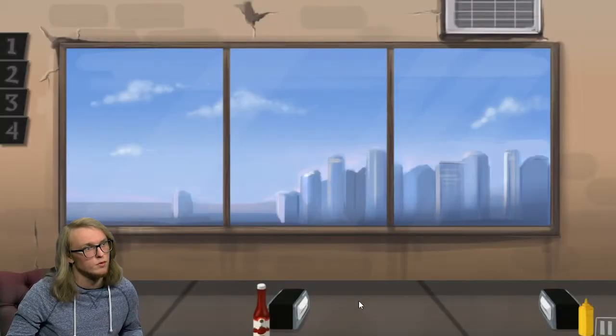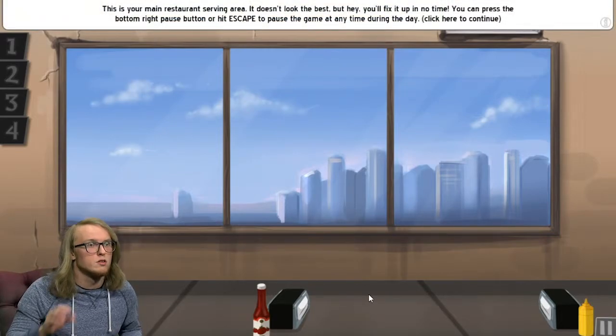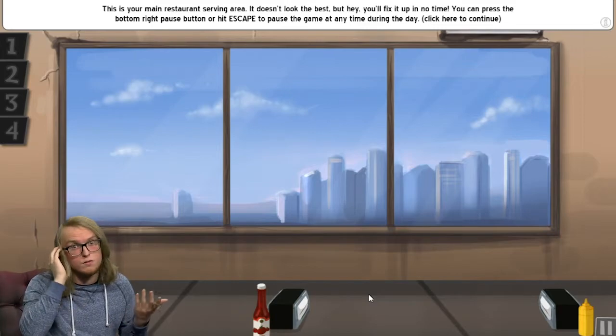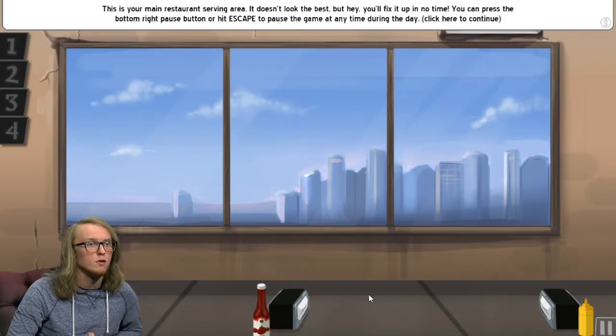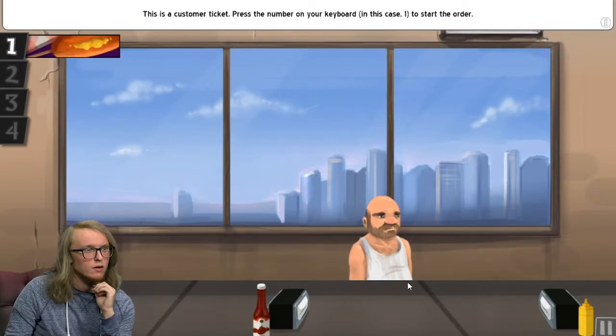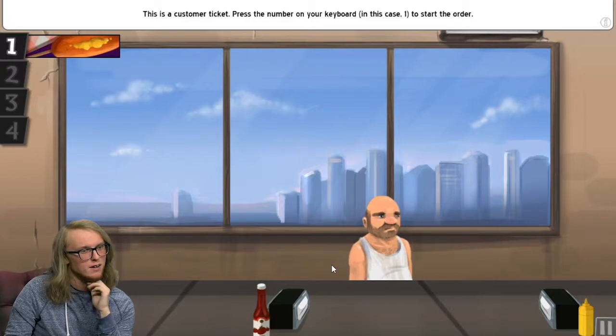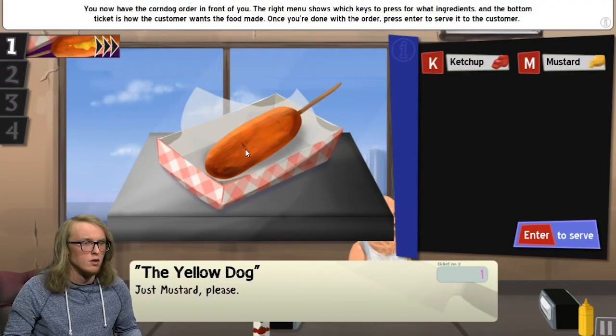Let's get right into it. This restaurant looks like a dungeon — this is your main restaurant serving area, but it doesn't look the best. It's got a nice view, looks like a nice watercolor painting. You can press the bottom right mouse button to hit escape and pause the game at any time. Oh no, this is a customer — that dude doesn't look so hot. Mario, you alright buddy? Man, Mario's had a rough day.